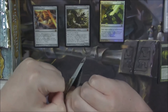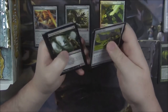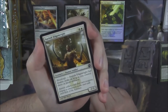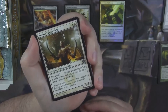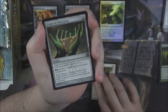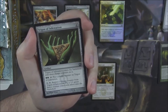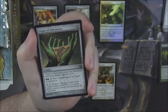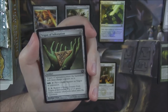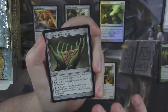Let's get into the next pack. Uriok Edgrite — a guy with Metalcraft. Metalcraft triggers as long as you control three or more artifacts, making this a 2/2 for two that gets double strike. Very good in white weenies. Trigon of Infestation — the green Trigon. It enters with three charge counters. Pay two green and tap to add a counter; pay two generic and tap to remove a counter and put a 1/1 green insect token with Infect onto the battlefield.